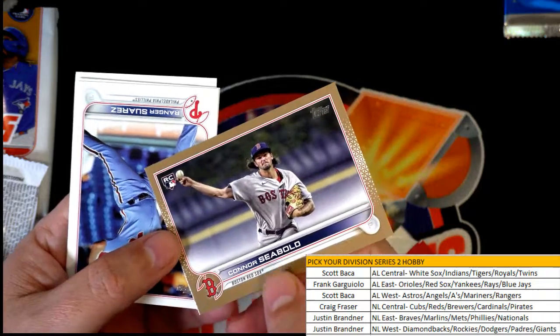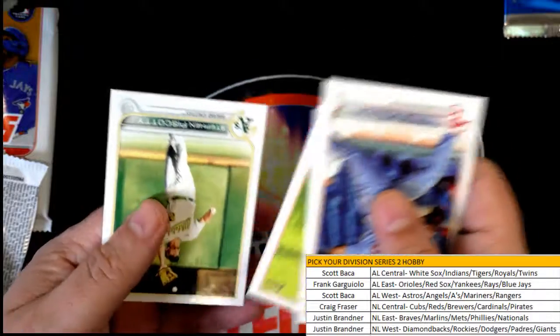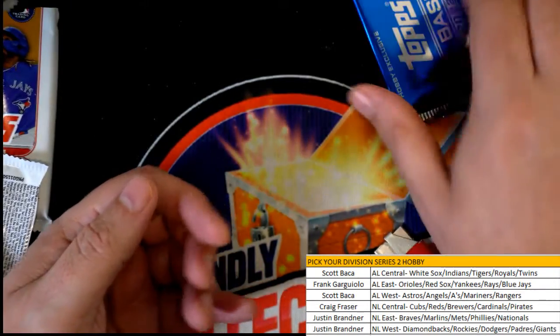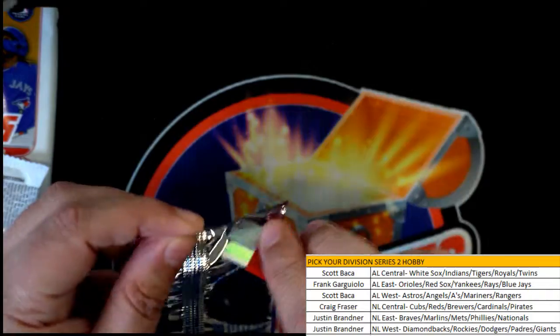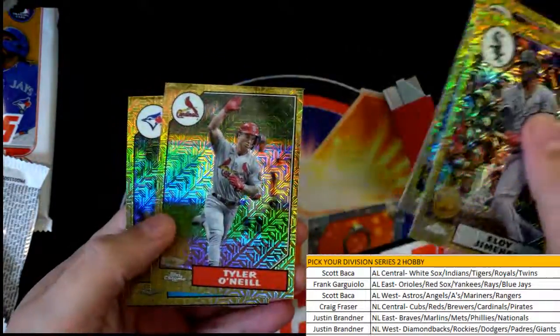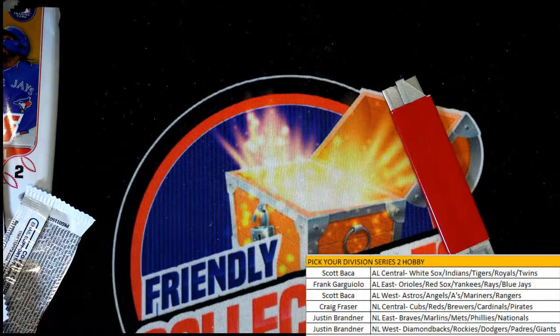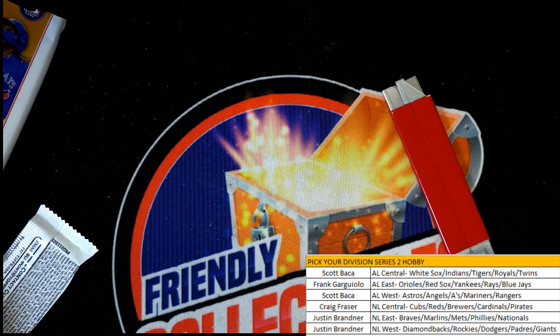Nice rookie. And here's our Silver Pack — some really nice silvers. That is Topps Series 2 Jumbo. We got another box of that available in division format.